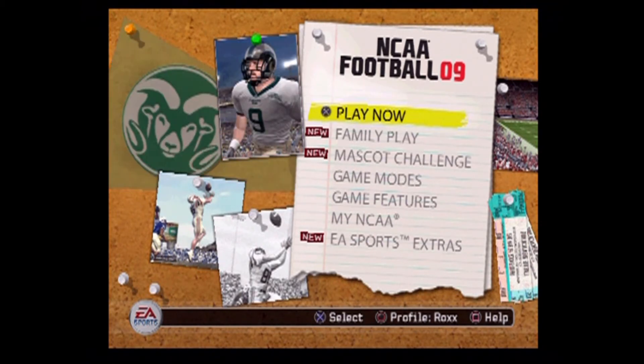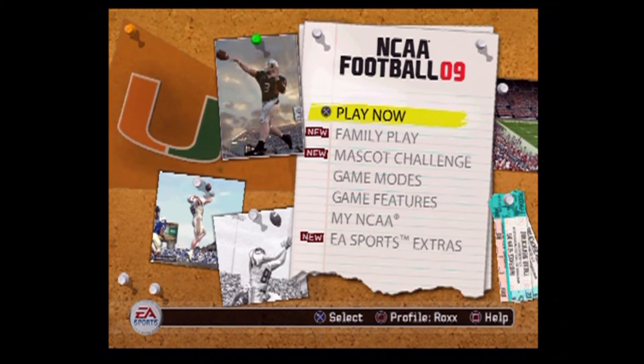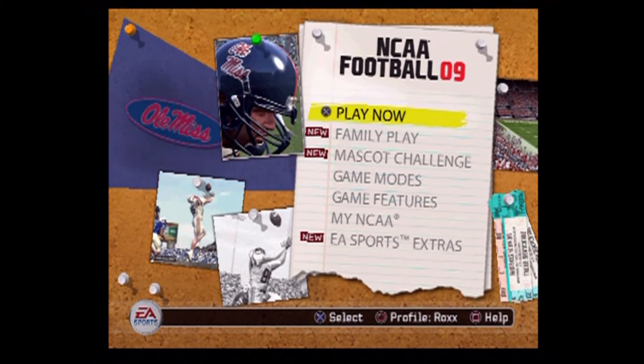If you got the original copy, you can go to the internet and download it from various ROM sites, or if you got the program and you're a little computer savvy, you can rip the game from the actual disc by putting it into your disc drive on your laptop or desktop.